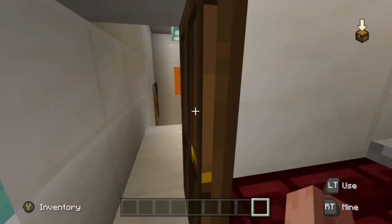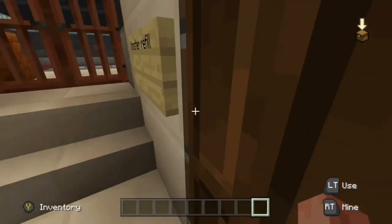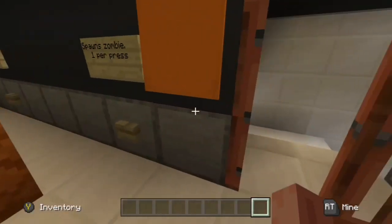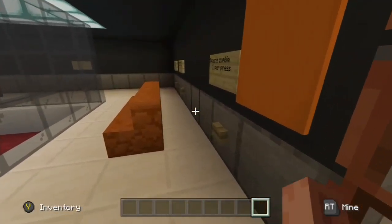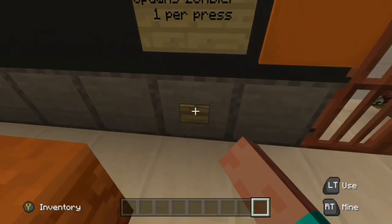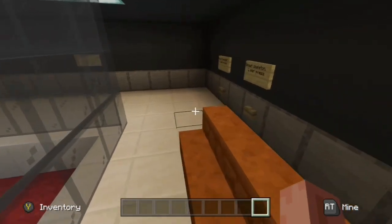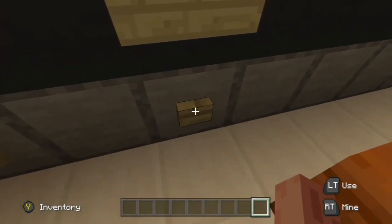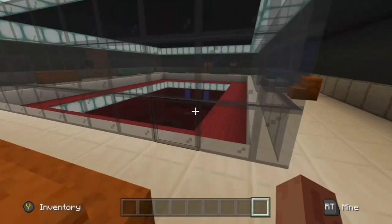If we go into the main arena, clearing through the doors now — we are on the orange side. This is where you can spawn your monsters. You can choose either a zombie or a skeleton, and something else. You can spawn them; they stay in a room, locked up, and they can't come out until you're ready to go.